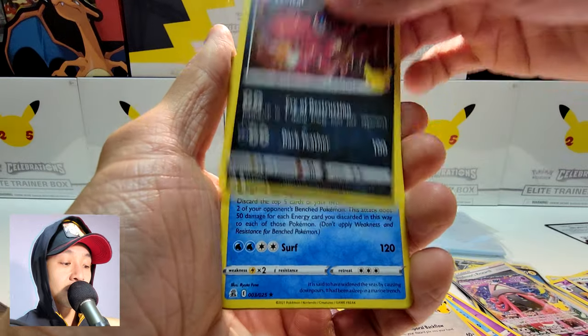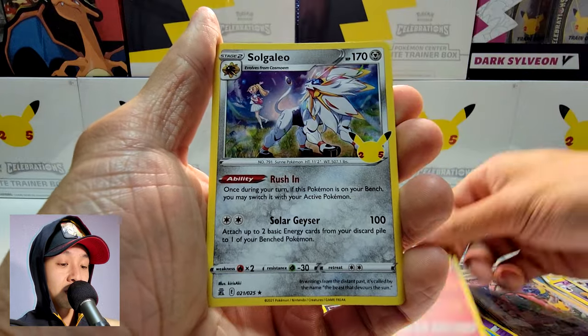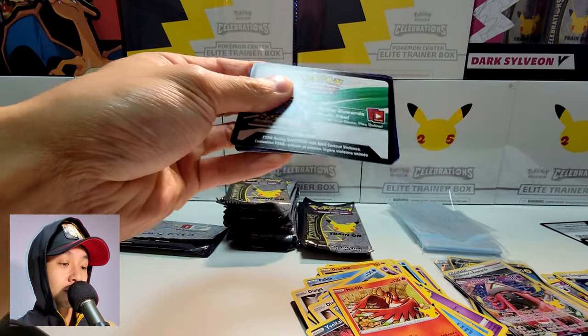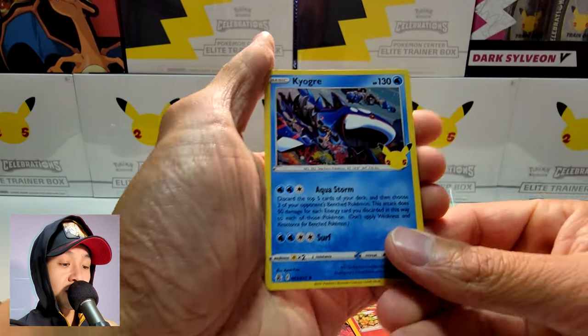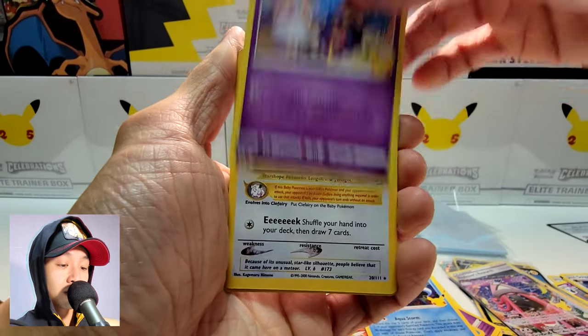Another Ho-Oh, and a Solgaleo — another one. Next pack: Kyogre, Cosmog.